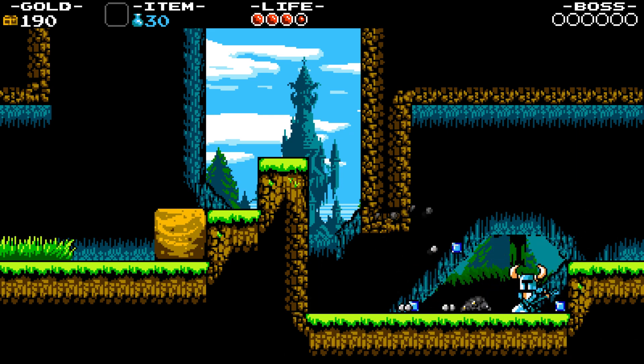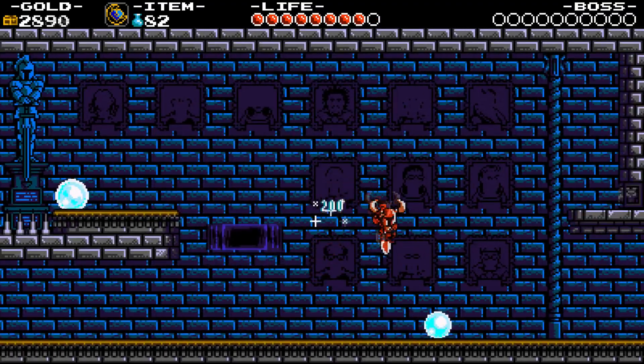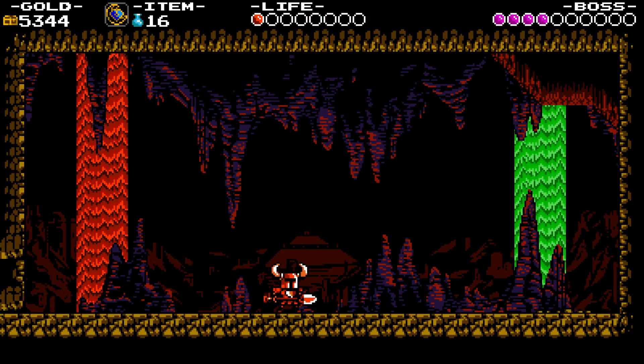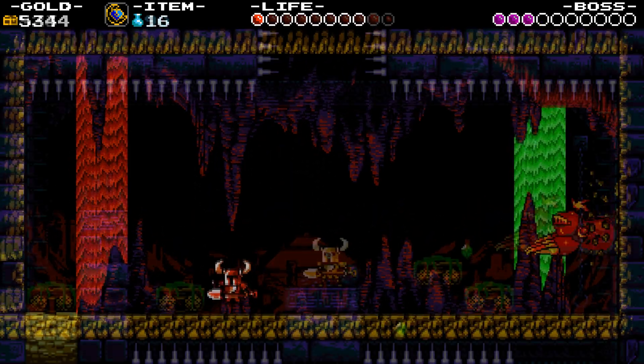Instant death holes, secret passages, and challenging enemies are extremely standard as you traverse through this fun little world. Your basic attacks are a standard shovel swing striking enemies to your side, and you can also hold down while you're in the air to do a shovel drop, which is similar to Link's down-B sword drop attack from Super Smash Bros. This attack quickly became my go-to for beating most encounters and enemies, as it was extremely potent and effective.